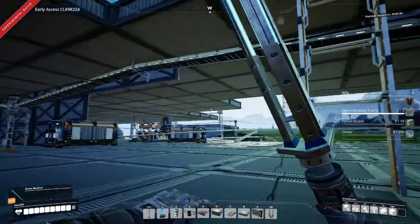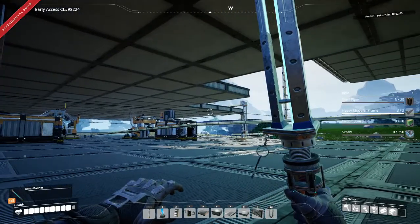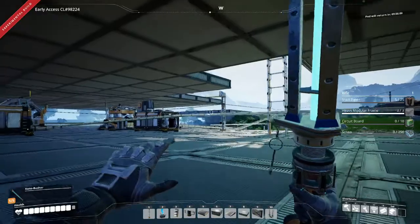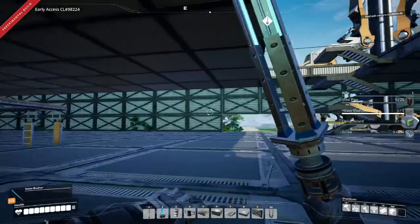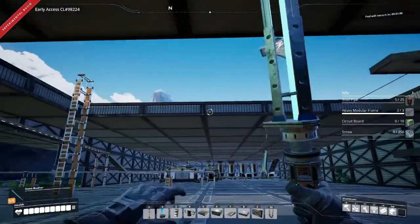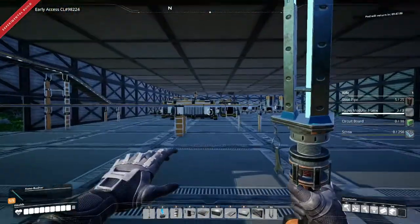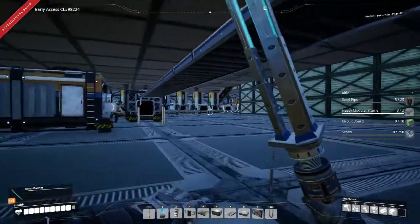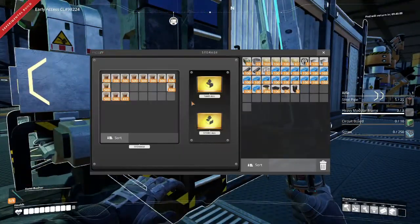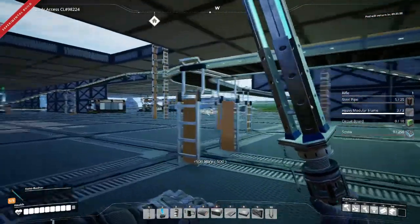Now I don't know if you noticed, but this whole little platform that you can kind of see where my crosshairs are — that is going to turn into a huge sorting facility to make use of the new conveyor elevators we got with this update. Right up back here, I kind of redid my whole basic part — iron plates, iron rods, and screws. We're going to go grab those and eventually route them over to the sorting facility to go up to our storage area.